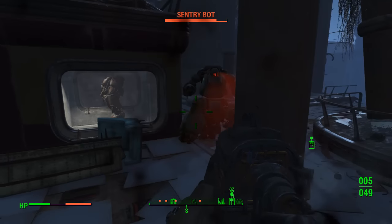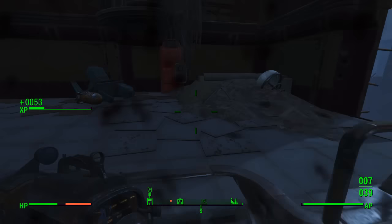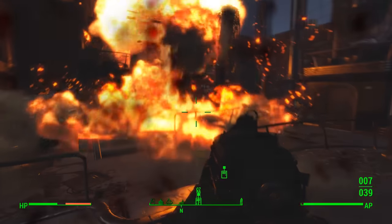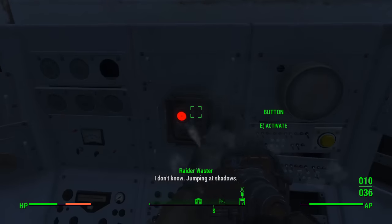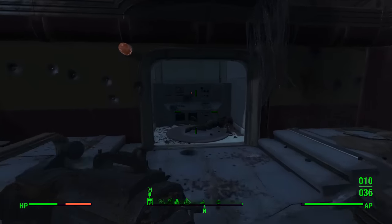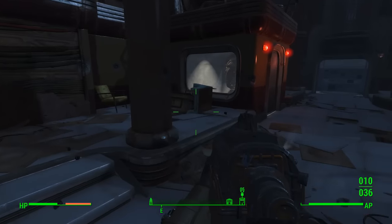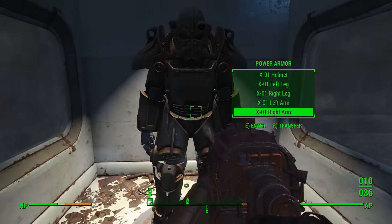The other side had a Sentry Bot. The Assaultron was a pretty easy kill, but the Sentry Bot is slightly harder. Make sure you're not next to it when it blows up, because otherwise you will die. It's a good idea to quick save when you come up to the elevator, just to save any hassle. Then go into the rooms where the two robots came from and push the buttons — just push one, then go push the other. The door will open and inside you will find some X01 Power Armor.